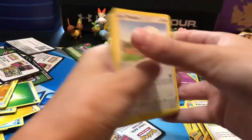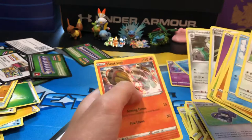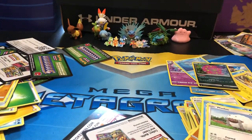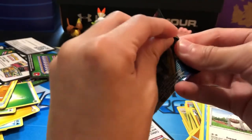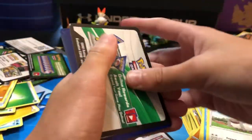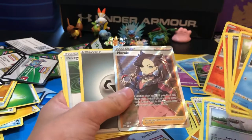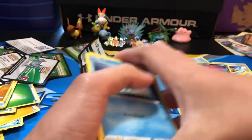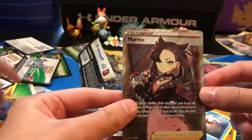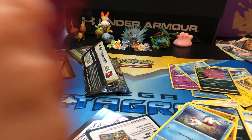Snorlax, please be good. Snorlax, you're my dad. Daniel Jones is back out. Clobbopus — that's actually a cool card. Marnie! No, that's mine — I just like to collect the trainer cards. That's actually very rare — this is going in my pack. Alright, so this is going to be the end of the video. See you guys. Part three will be coming out soon. Eternatus!